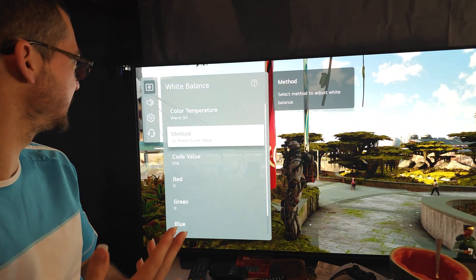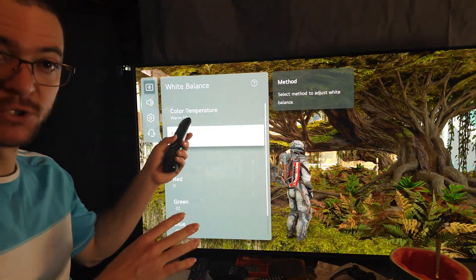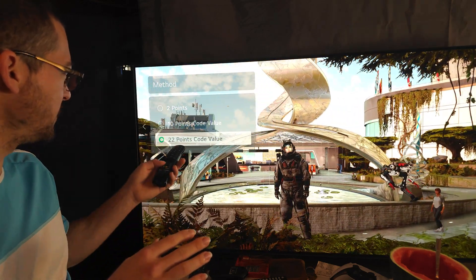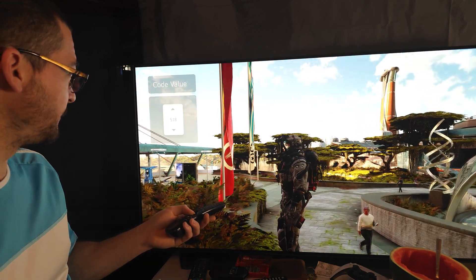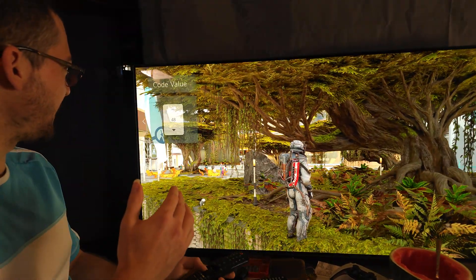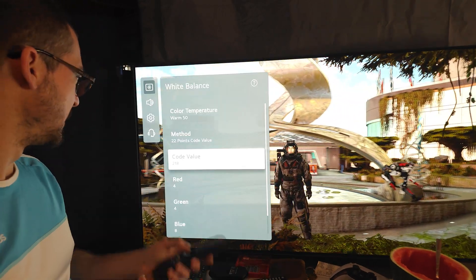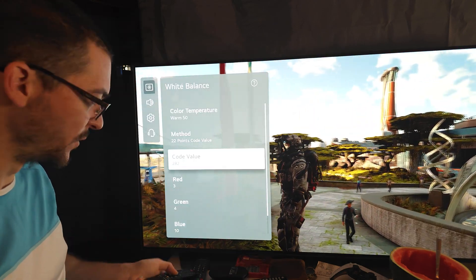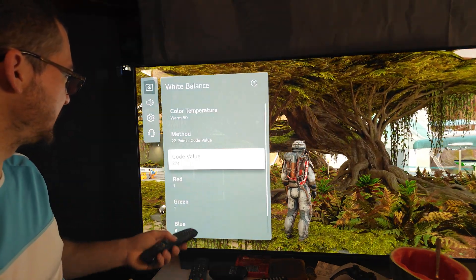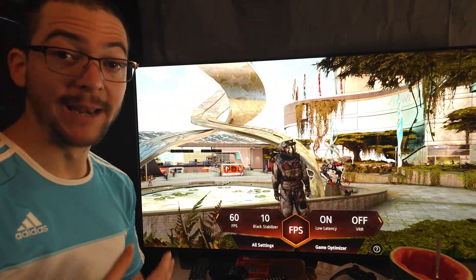If you don't want to use the blue light killer settings, here's what you can do for OLED Motion Pro High: just keep it at default, use Warm 50, and keep everything at default — no calibration needed. But to increase visibility near black, go to the 22-point calibration, go to the minimum code value and increase Red, Green, and Blue by 7. Next code value: Red, Green, Blue = 6. Then 5, then 4, then 3, then 2, and finally code value 374: Red, Green, Blue = 1. That's the idea — it increases visibility near black when using OLED Motion Pro High.